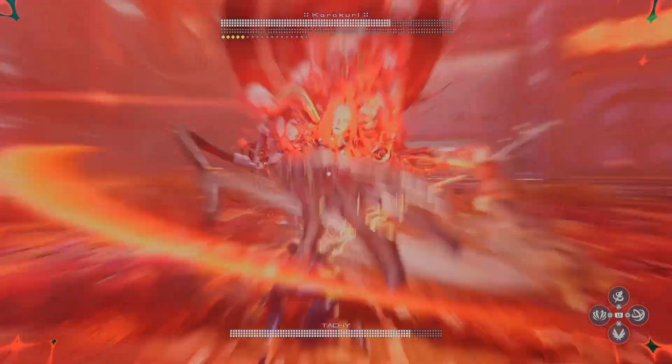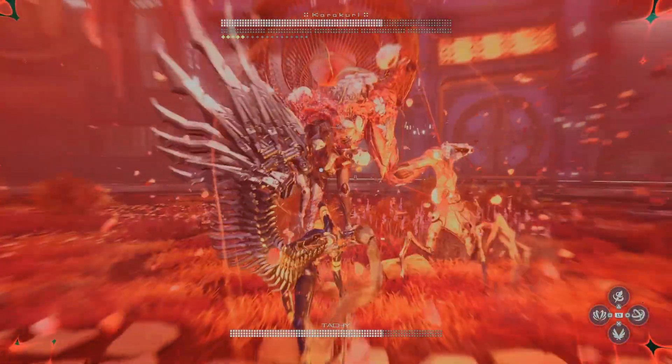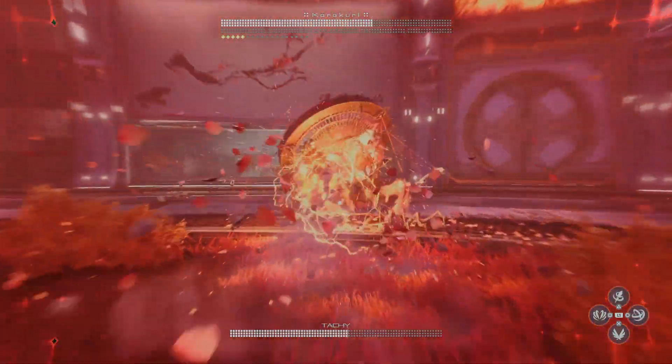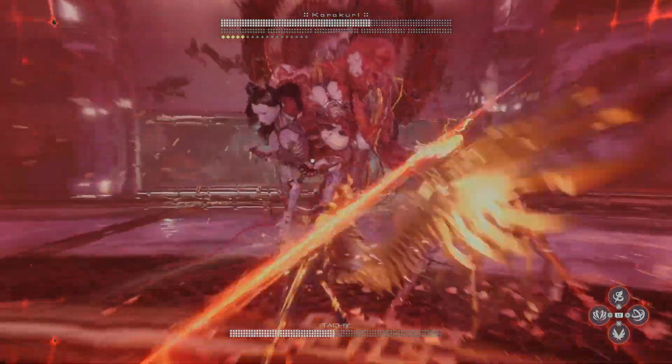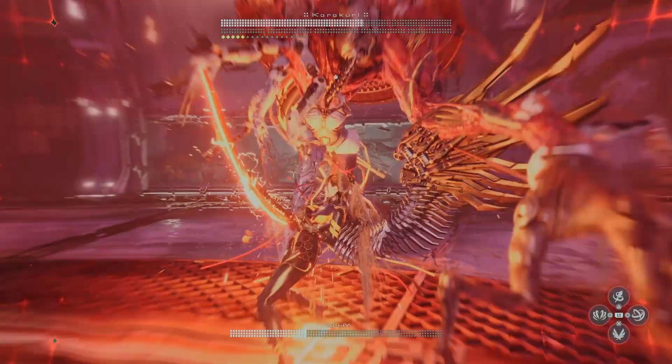At this point I needed to gain a bit of advantage, so I switched to my Tempest skill again. You're not taking any damage when you're using this, so I switched to it just to give myself a bit of a breather.